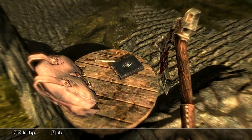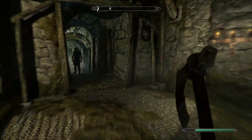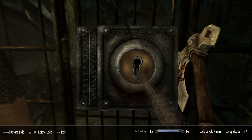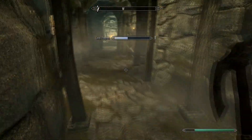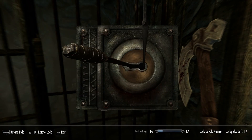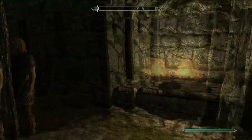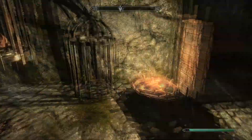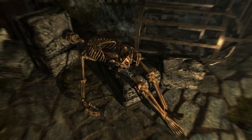I'll take off the Dragonborn gear and just take all of it. I need to switch this weapon. Lockpicking is about to go up to level 16. I think there's a coin purse on this one — yep, let's take that: 7 gold, bone meal, and 7 gold again. I can actually use bone meal to make potions, so I'll take as much as I can while I'm here. That guy has no bone meal whatsoever.